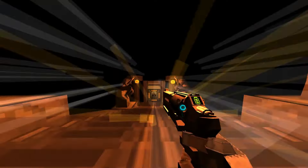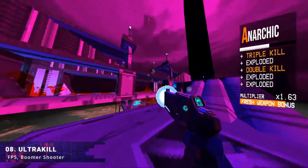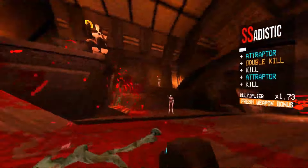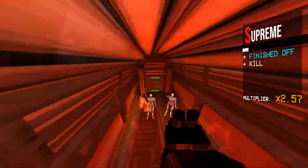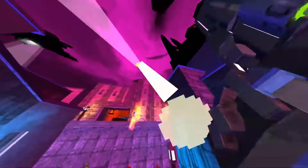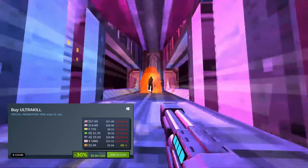Another awesome indie shooter you definitely want to check out is Ultrakill. It's a fast-paced, over-the-top, ultra-violent retro-style first person shooter with inspiration from classic 90s shooters like Doom and Quake. There's a massive arsenal of weapons to slay your enemies, and you also have to be on top of your movement at all times. It's a very fun game overall, currently sitting at overwhelmingly positive reviews on Steam. It's completely single player and you can pick it up for 30% off for just $5.94.